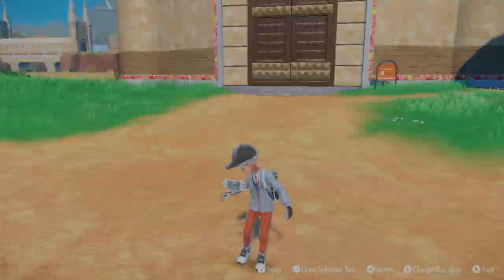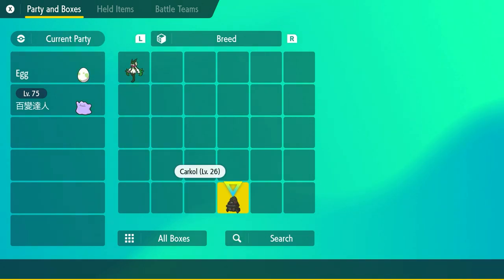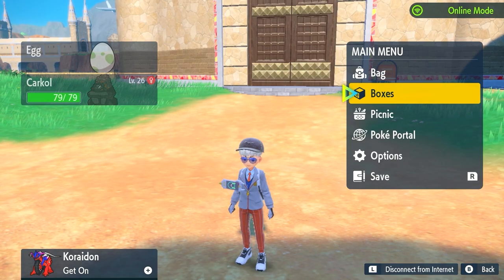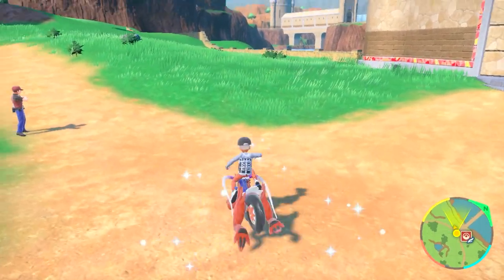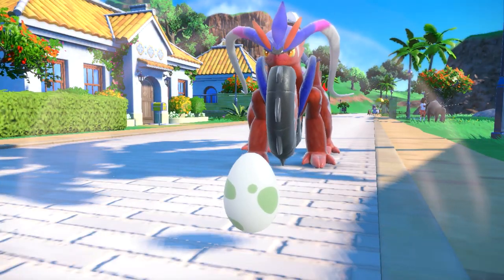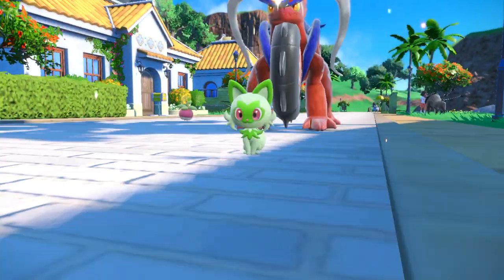Now we go to our boxes and put this egg in the party with the flame body Pokemon — the Charcadet here. With the flame body Pokemon and the egg in the party, we just run around and hatch this egg quickly. Oh, looks like the egg is about to hatch — imagine the odds of getting a shiny on only one egg... not today.